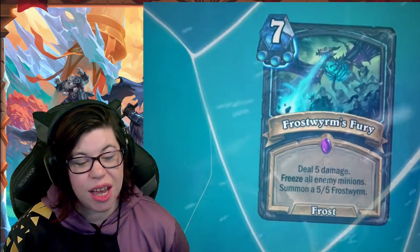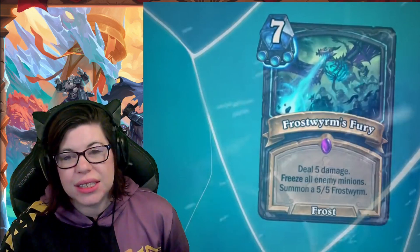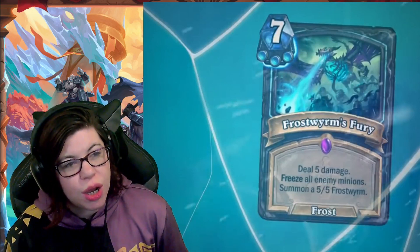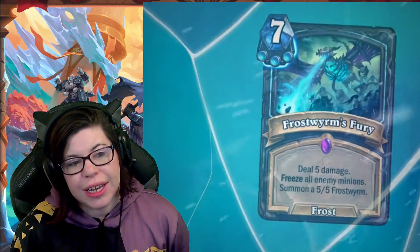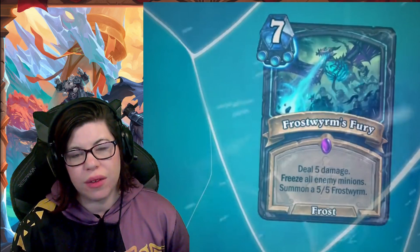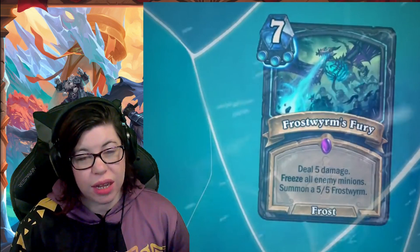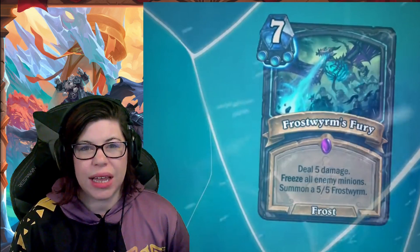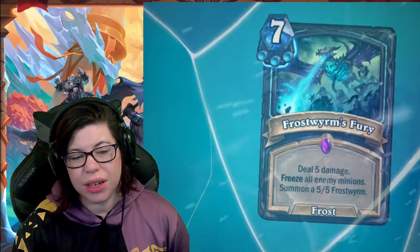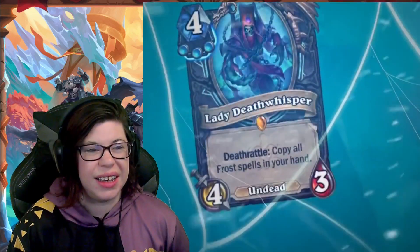Next, Frostworm's Fury — seven mana frost spell: deal five damage, freeze all enemy minions, summon a five-five frost worm. It's dealing targeted damage, freezing all minions, and summoning a body — pretty cool. You can send the five damage to face. It is doing a lot, but I wonder how it fits in decks given the seven mana cost and triple frost requirement. Still a hefty price, though you get a lot of effect. Not super in love with it yet — curious to see how it plays out.